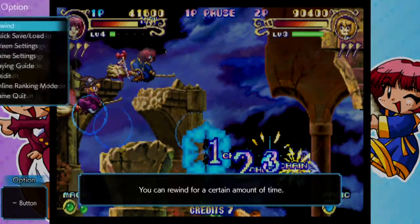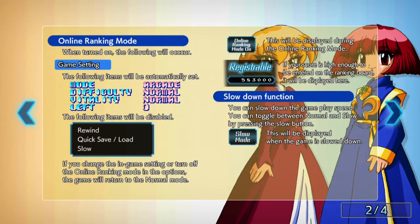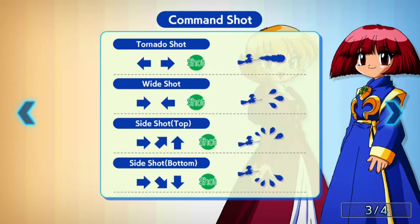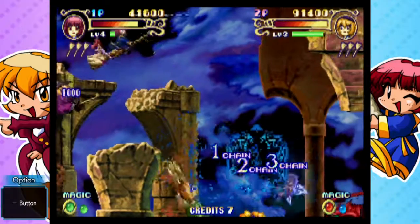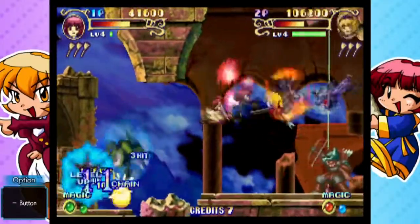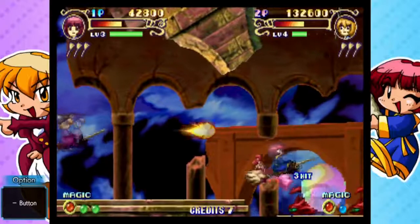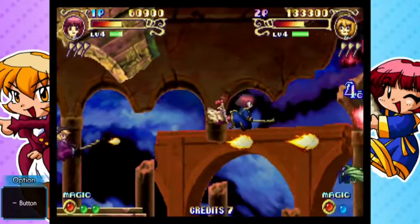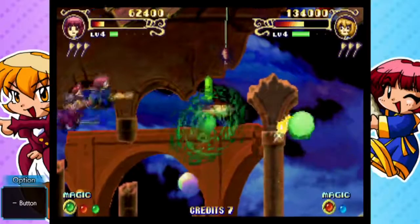I'm going to pause the game and go into the options to show you the playing guide. The playing guide has your button configuration, a little about the ranking modes, and then we have this command shot screen. What does this look like? This looks like a fighting game moves guide — and that's really what it is. One of the things that Cotton 2 added was a set of fighting move-like attacks that you can use on enemies. The interesting thing is it has the unique aspect of sealing enemies in orbs, and those orbs are crucial to your score attacks.